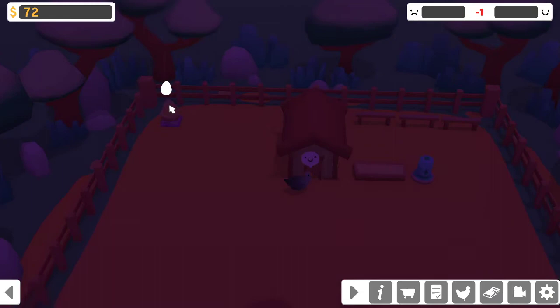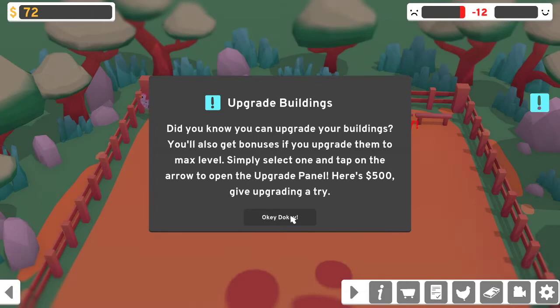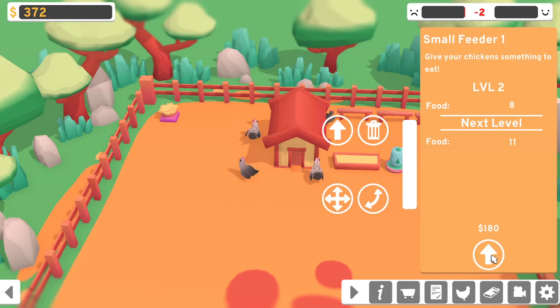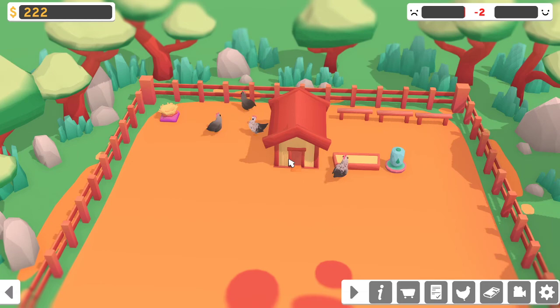I'll also get bonuses if I upgrade items to max level — tap on the arrow to open the upgrade panel, here's $500. I'm going to upgrade my food — I think it's the most annoying thing I need to worry about. I don't think I'm going to upgrade it fully. Usually in games I spam-click until something's fully upgraded just to see what happens, but I want to be more careful. If I'm going to spam out a lot of chickens I don't want to put all my eggs in one basket — that's kind of a funny pun.